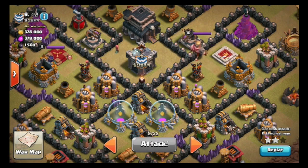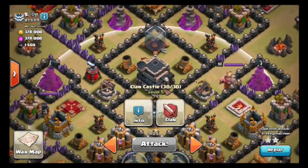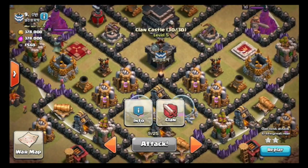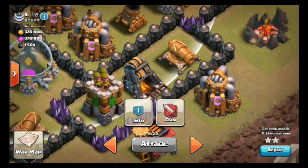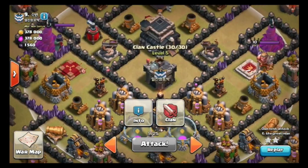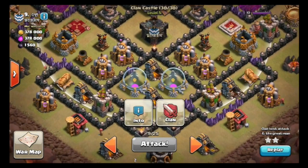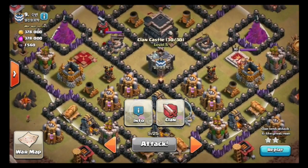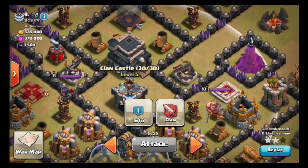Step two, just like any other attack, you want to clear out the clan castle. But looking at this base, it's kind of hard to clear it out, because if you send in hogs right over here, they might not get inside the circle, which won't really activate the clan castle — so that's a no-no. You're going to have to be a little bit more creative on how to get this clan castle activated and get those troops out of there. That's step two.